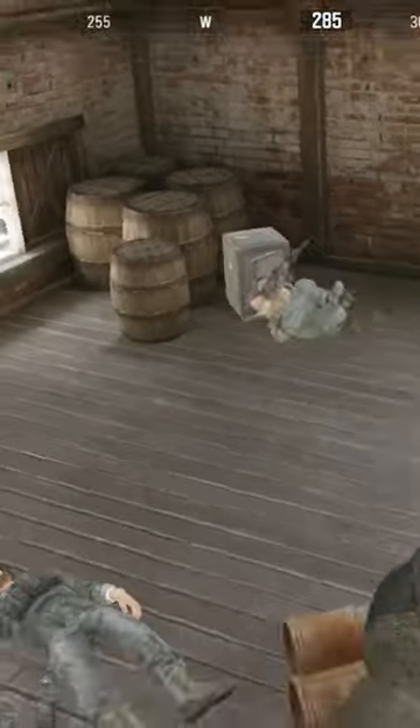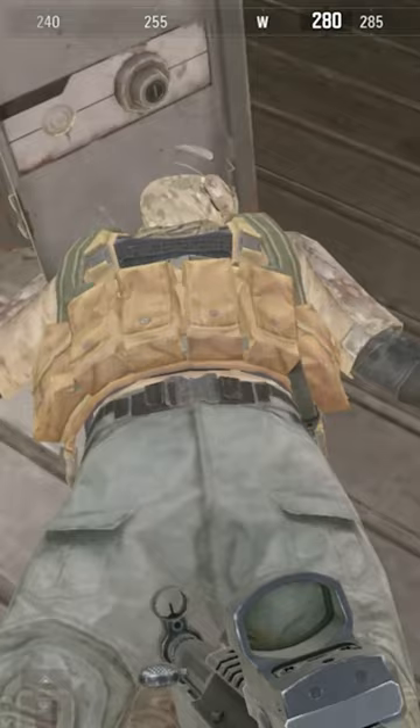Clear out the motel, head to stables, loot this advanced weapon crate and this free safe on top of the barn.